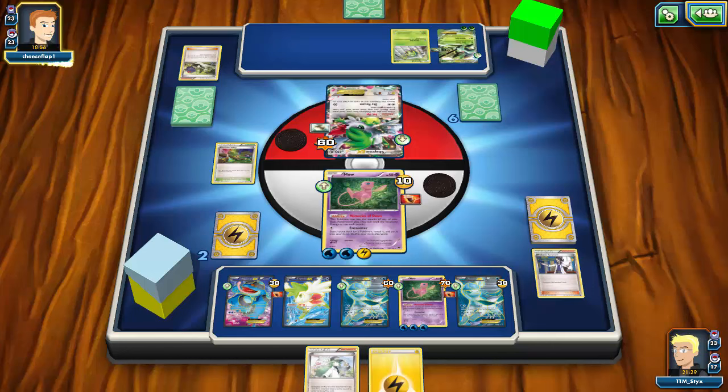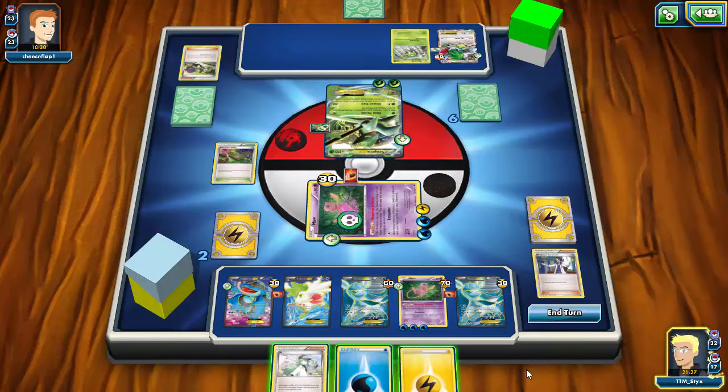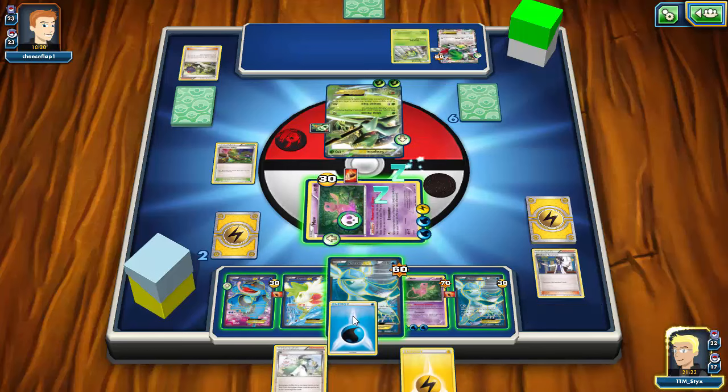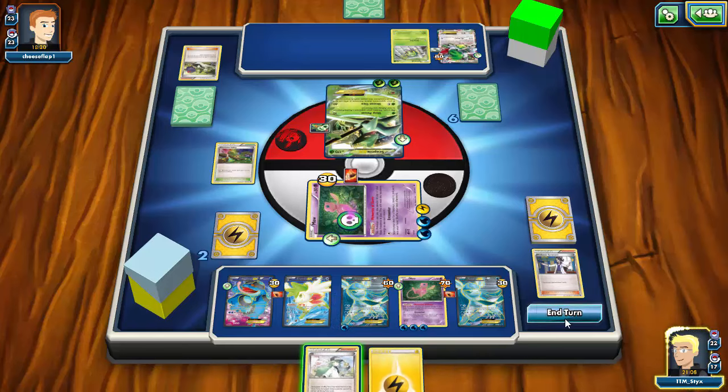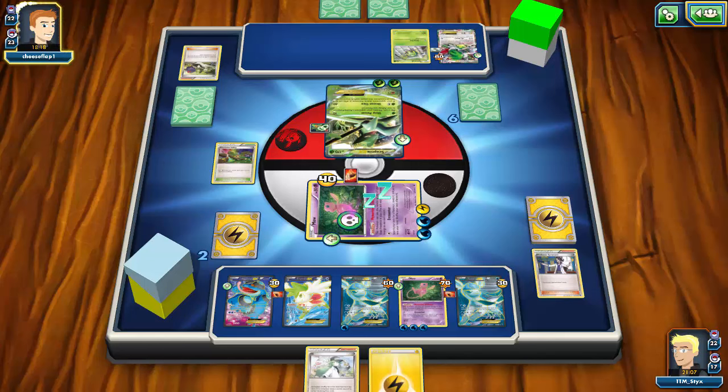As long as my opponent doesn't get the heads and I don't get tails — that's the only way he can delay this game. What I can do next turn is go for the Crystal Ray with the attacking Mew to keep my opponent from being able to Mega Evolve and attack me, then finish it off with a Grenade Hammer from the Mew on the bench. I'm in a great position. Please no — of course, and oh wait, give me heads please... of course, because of course why not. I'm just going to attach energy to a Glaceon to have another attacker ready to go.